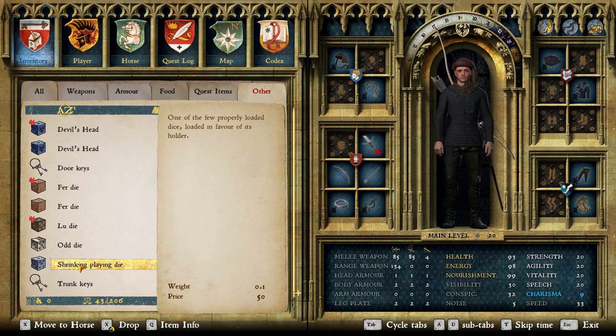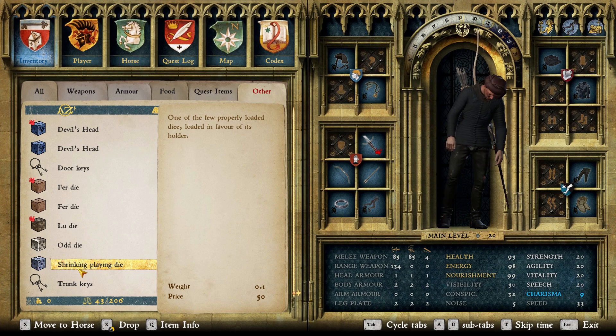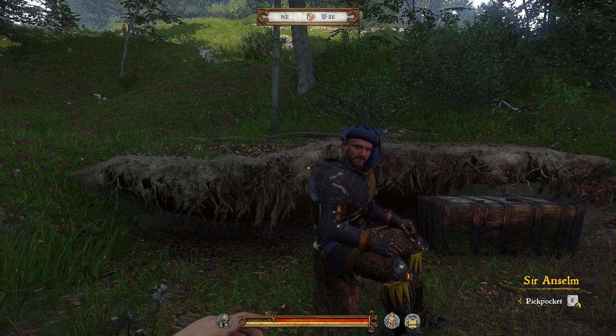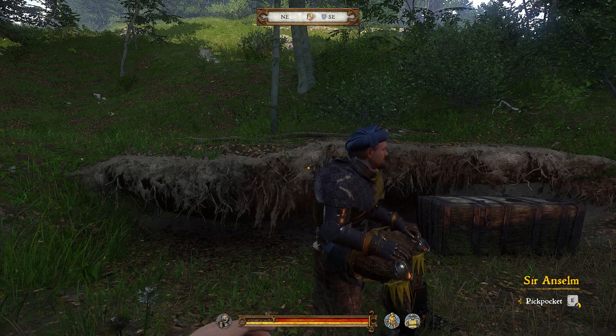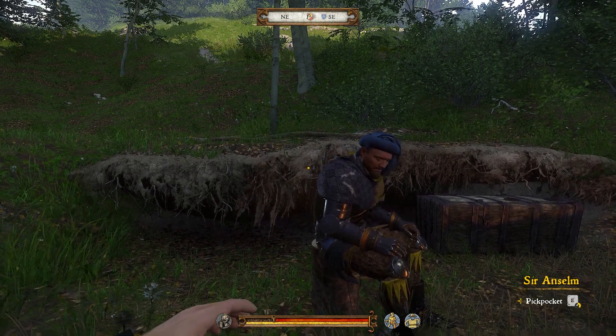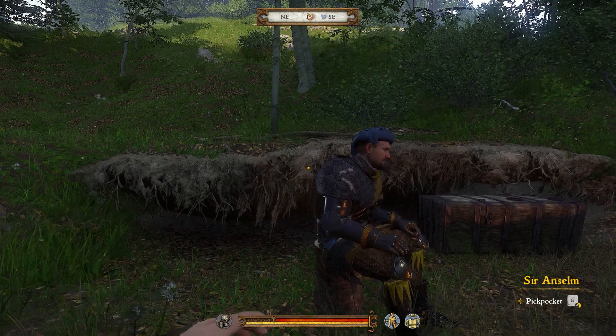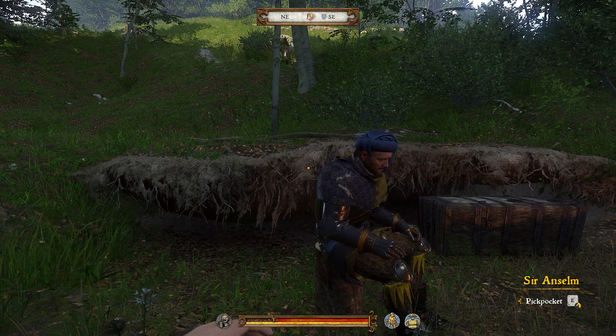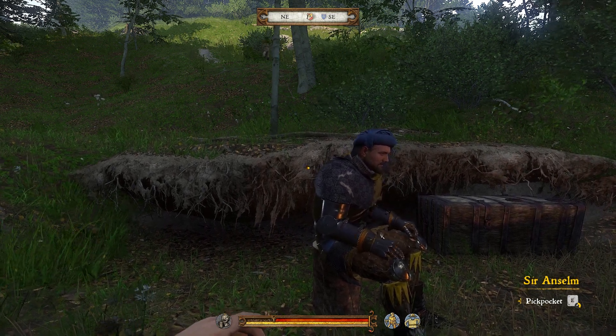One hint from my side: even though Mr. Anselm looks very nice, he has no special items. But if you tell him who was the murderer of his friend and you go back afterwards to get the dice, this player is not available anymore. So if you want to have all dice, either tell him no murder or get the dice before you tell him who was the murderer.